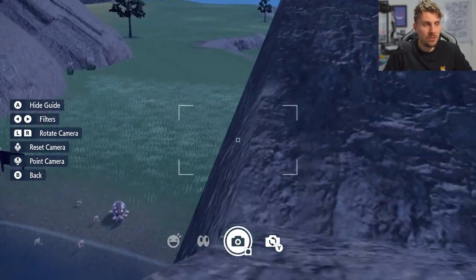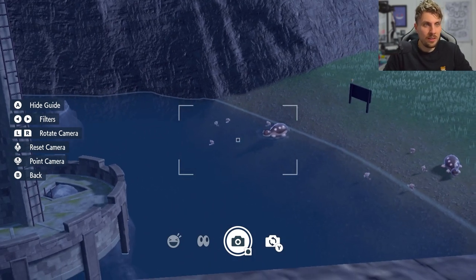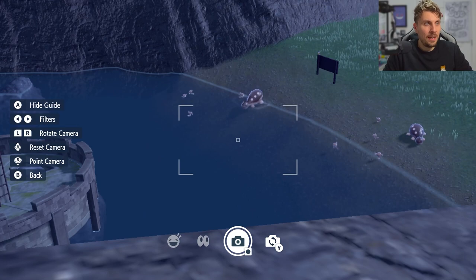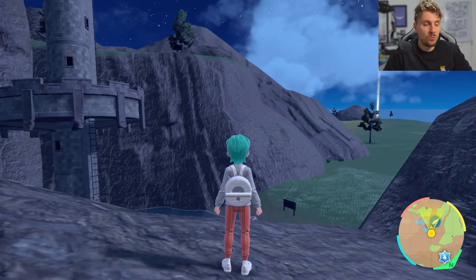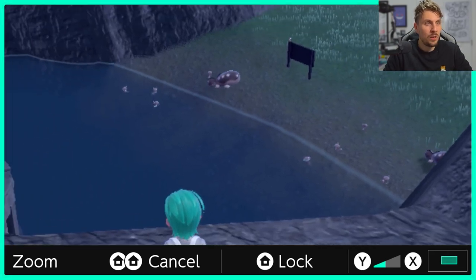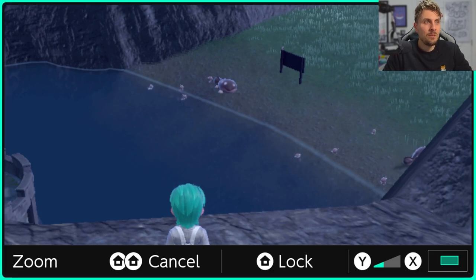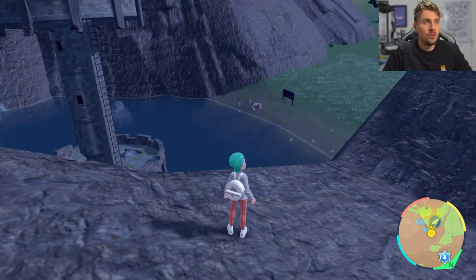You can use your camera function if you want to get a closer look to make sure that you're not missing any of the shinies when they do spawn in. And you can also use the zoom function, which is going to be probably more useful in this scenario — you'll be able to zoom right in as close as you want to the spawns coming into this area. Remember, you've got 30 minutes to take advantage of your Sparkling Power.